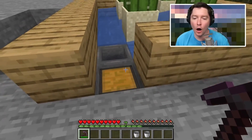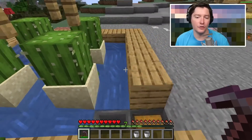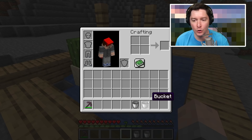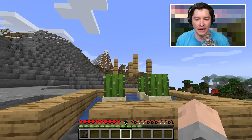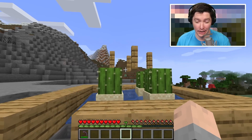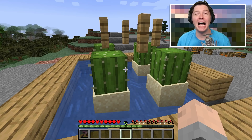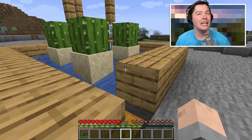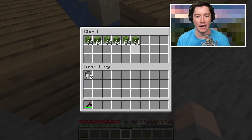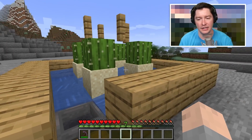Next: one of the farms I always build in my world — it is so simple but really effective. Cactus green can be so annoying to get. If you're trying to make a green-dyed item and you forget, having to go harvest cactus can be really annoying. I love setting this up early in my game so I always have cactus green if I need it later. It's one of those things you leave in a corner and forget about, and then hours later you come back and can't believe how much has been created.